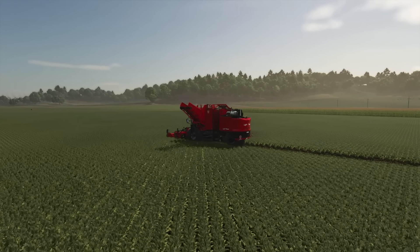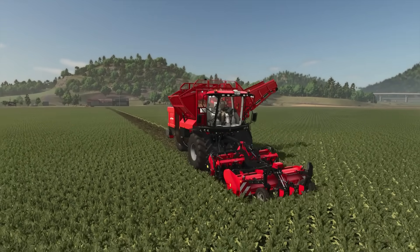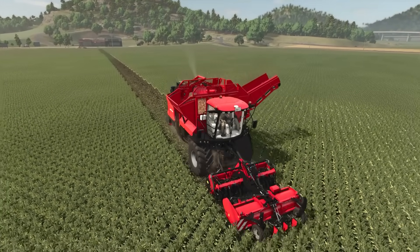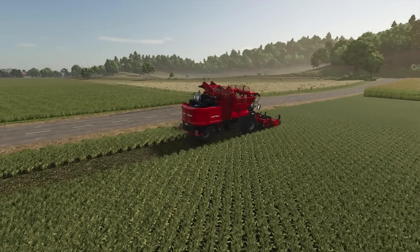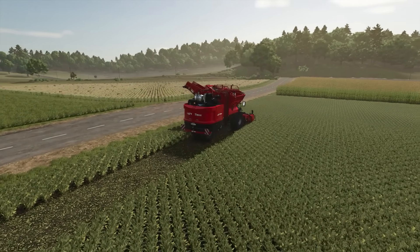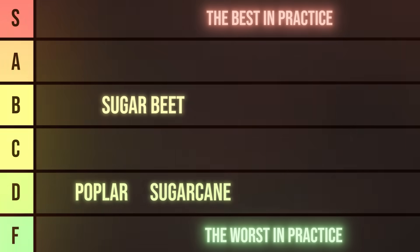Next we have sugar beets, which in terms of storage are similar to the previous crops. When it comes to sowing, we do need to plant them anew every time, but we have access to a seeder even larger than the largest one for grains, so there are no problems there. The harvests are also not very slow, but due to storage issues, I would place them just slightly above sugarcane and poplar.